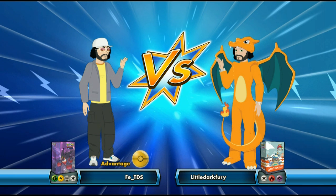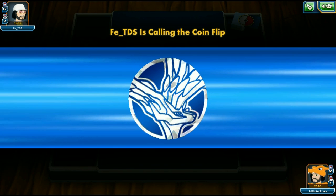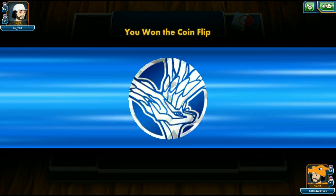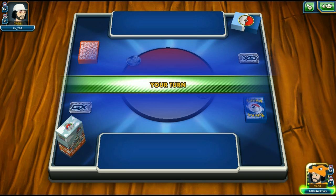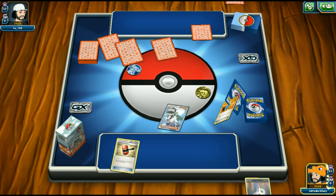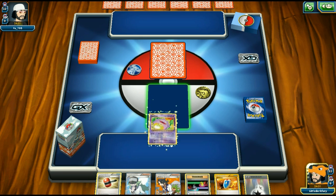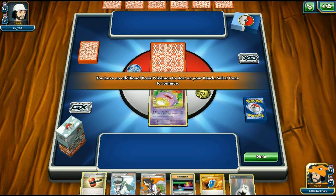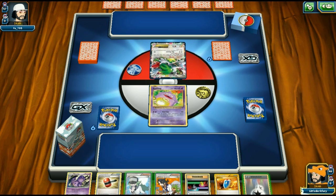Alright, game one with our Wheezing deck against fe_tds. The Xerneas coin suggests Rainbow Road, but it turns out my opponent is playing Vileplume instead. We win the coin flip. A Koffing start would let us get a turn-two Wheezing, but sadly our sleeves didn't register on the deck again, which is annoying.